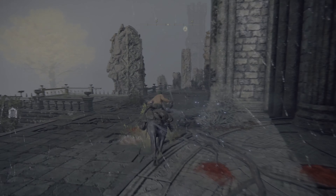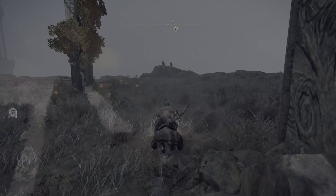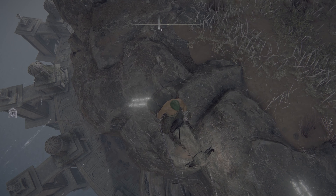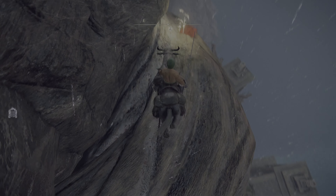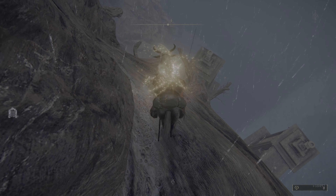We need to get to the bottom of the Bestial Sanctum's exterior structure. To do that, first we are going to circle back around the structure and carefully jump down the cliff, right onto the root which is sticking out. Now move to the end of the tree trunk, line yourself up along with Torrent, and take a leap of faith, Assassin's Creed style.